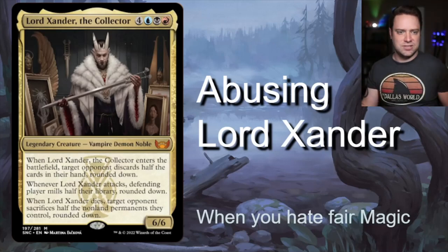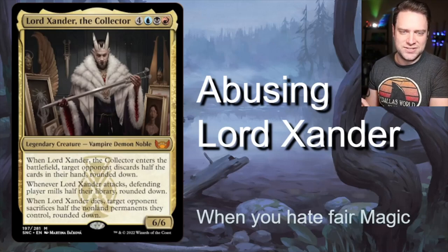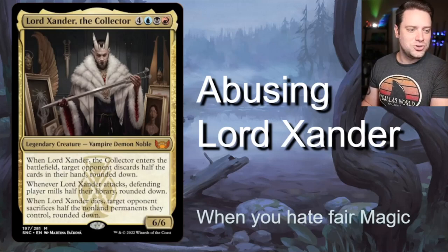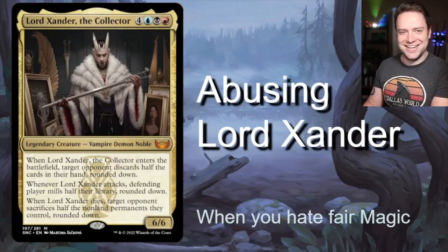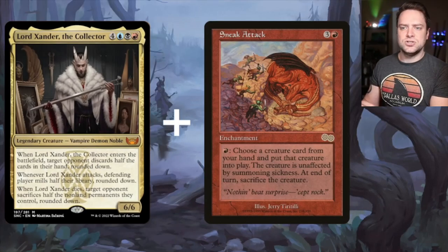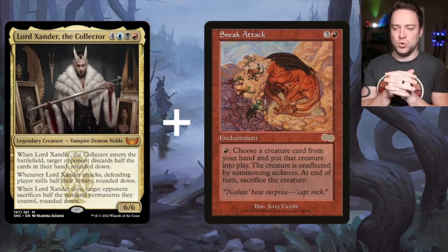Now let's talk about abusing this young gentleman. He's a vampire demon noble — pretty sure he's not very young. Also, check out the set symbol — that's a brass knuckles set in wings. It took me a while to notice. Lord Xander likes to enter the battlefield, likes to swing, likes to die.